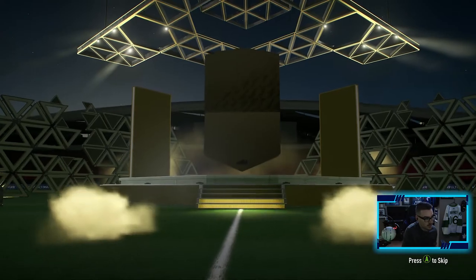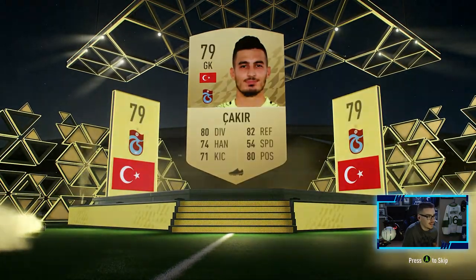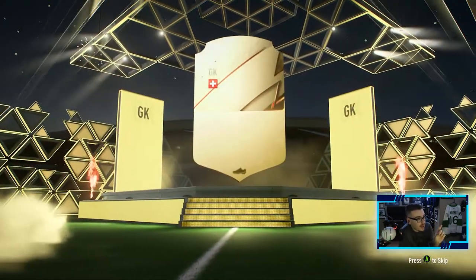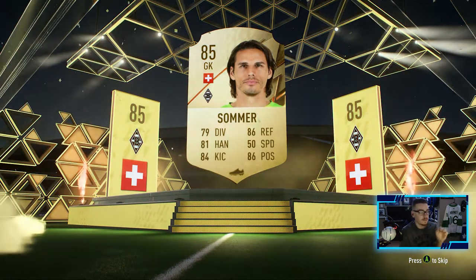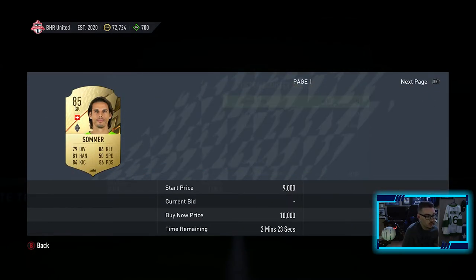Down to our last 1,000 points here. Interesting - nothing in this one. Turkish goalkeeper, 79 overall. Can we get a walkout in these last final packs? We get flares in the background - Sommer! We will take a Sommer - that will help our Bundesliga squad tremendously. He doesn't go for much so we're just going to keep him. That's a good pull, going to help out our team.